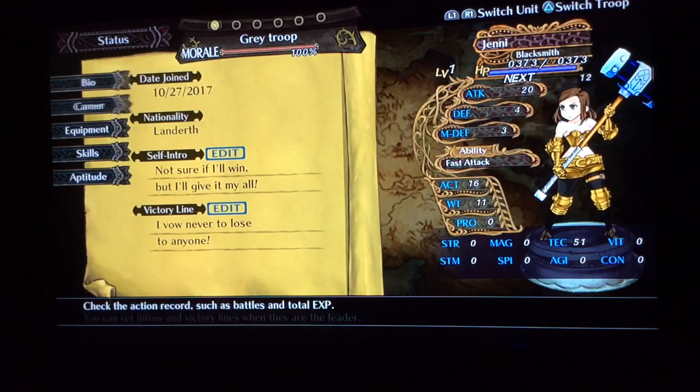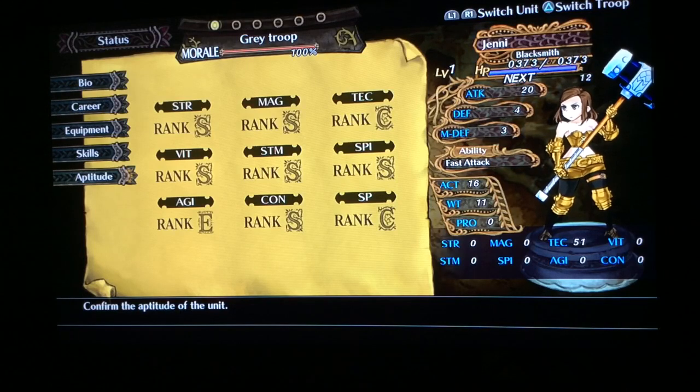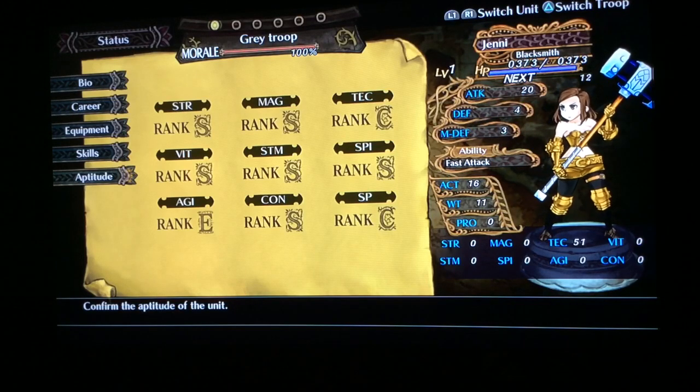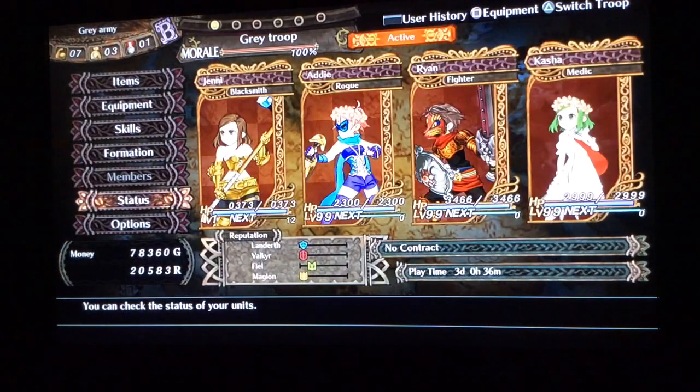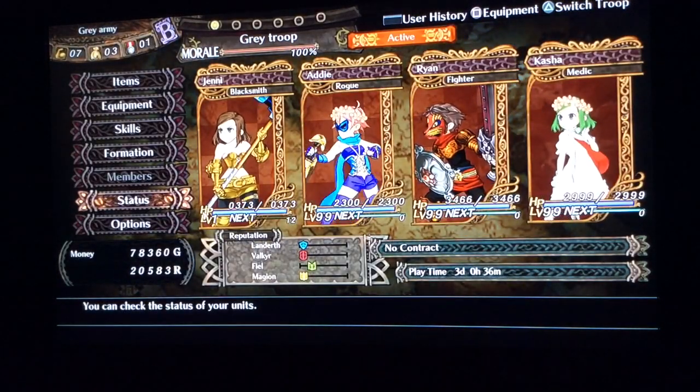What you want to do is put all your points in tech. As you see, she's got 51 points in tech. Just put all your bonus points in there for now. You can see she's got a lot of S ranks already from doing this. So put all your level 1 character's points in tech when you're leveling up.